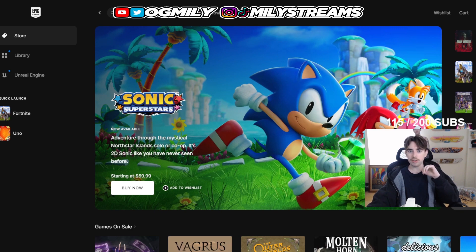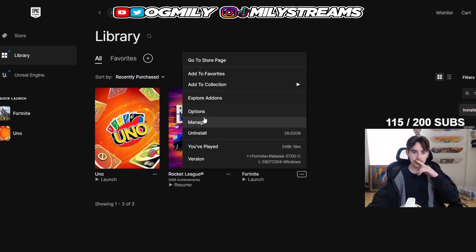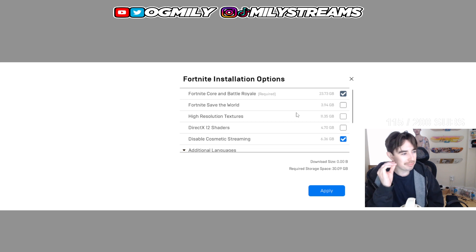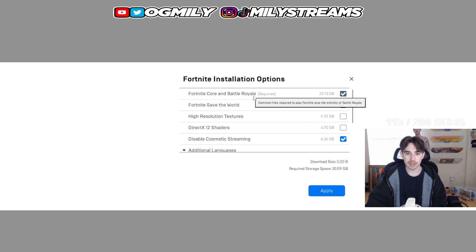First, we're going to start in the launcher — the Epic Games launcher. Go ahead and go to your library and find Fortnite. Click the little three dots right down here below the game picture. Go to Options. This is probably going to resolve the issue for most people. Even if you've done this, still follow the rest of the video. So first things first, you're probably going to have a lot more of these boxes checked. Uncheck all of them except for Fortnite Core and Battle Royale.